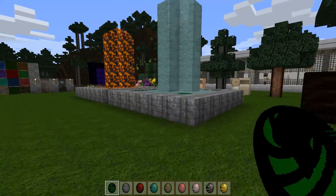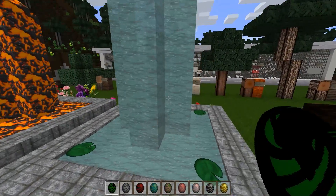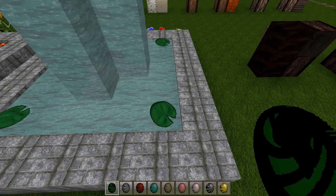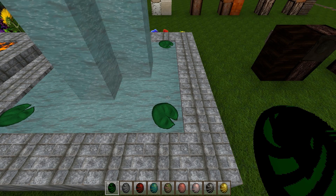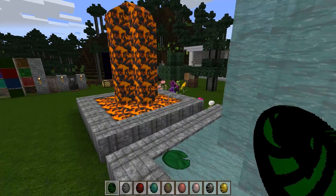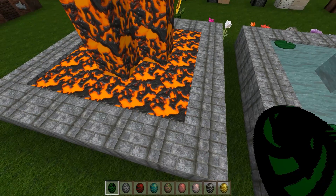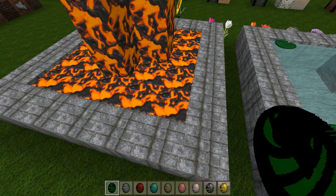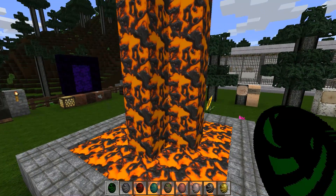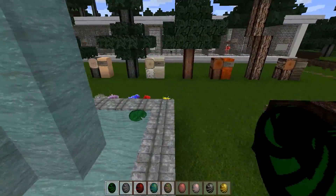Now one of my favorite parts of this resource pack is the lava, but let's take a look at the water first. There's the flowing and the still water — they both look very nice. Even the still water has a nice motion to it, showing some slight waves and currents. Now the lava looks just awesome — it's animated in its flowing and still form, and the lava really does look incredible. You've got the slag floating on top.